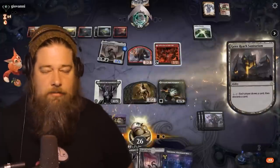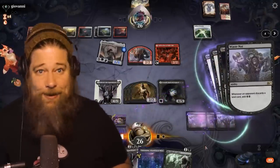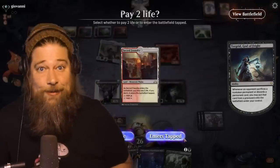Today we're heading to Explorer to make our opponent discard their hand and see how many permanents we can steal with Turgrid and how many Waste Not triggers we can generate.